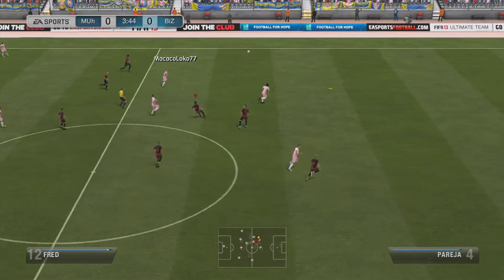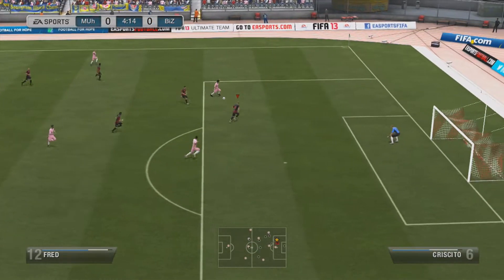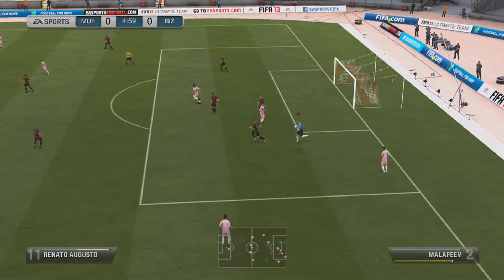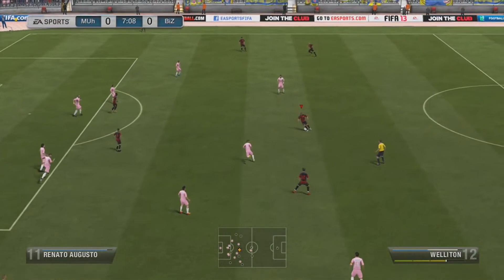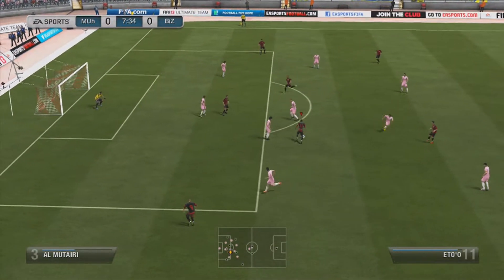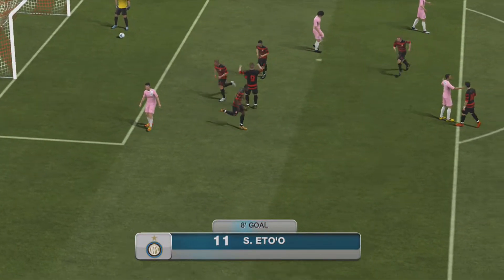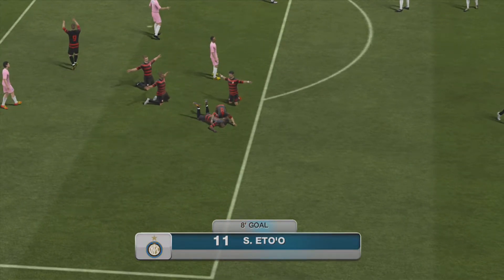We start off the game with my opponent passing the ball around in the back and they get an early chance and miss it right off the bar — that could have been pretty bad considering they only had like three gold players. I come back to the other side of the field, pass it to Samuel Eto'o, he does a little dodge and weave and puts it in the back of the net. Quality shot, and with that goal I have a 1-0 advantage.